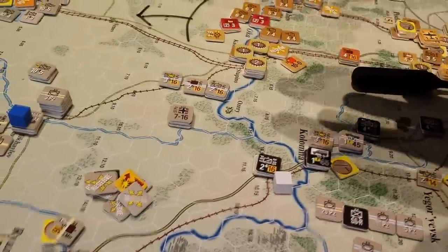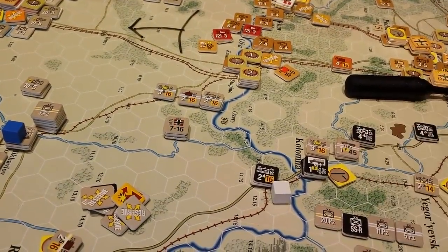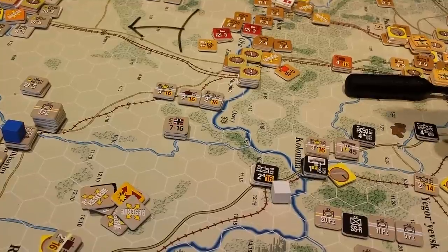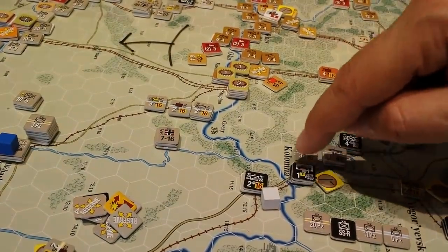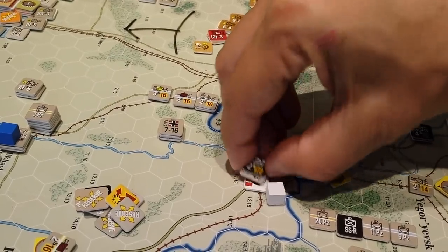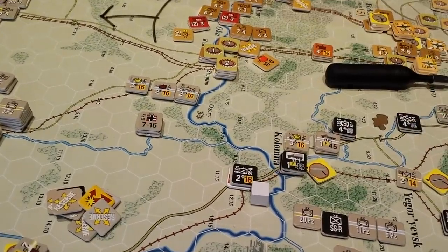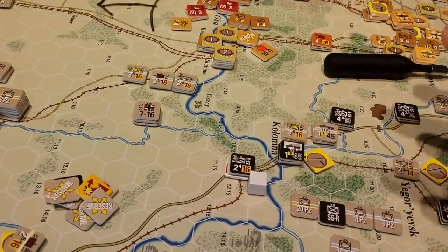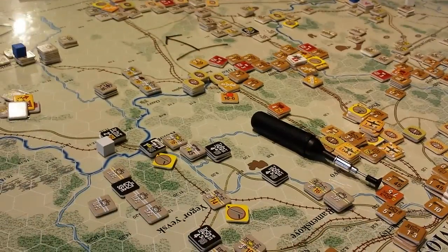Even if this is not successful, even if we end up losing a bunch of units or getting pocketed, what it's going to do is delay any activity of these guys moving this way for a turn or two. Because 80% of the forces here are armored and they aren't going anywhere without fuel. There are several fuel trucks floating around here, and there's one SP so we can fuel a few bits and pieces and keep guys in trace if things go bad, but it's not a long-term solution.